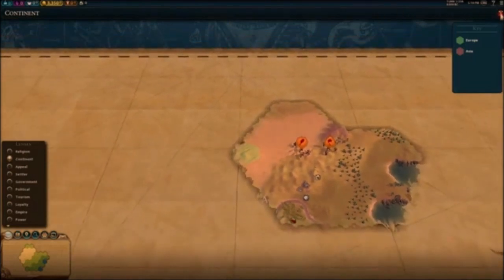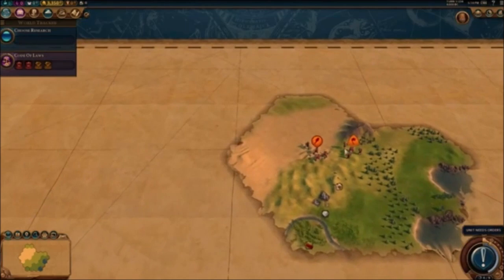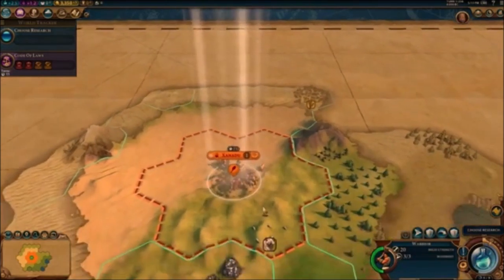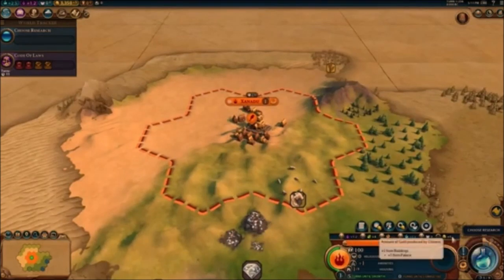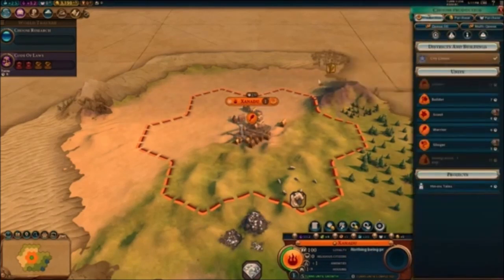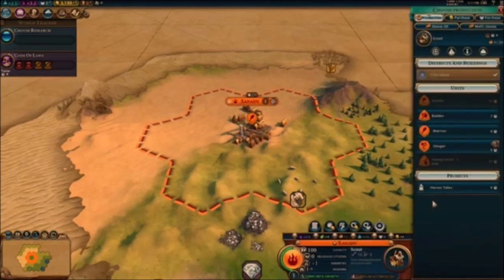We're settling our first city right here — Xanadu. We're going to equip all the bonuses and buy the Monument right away. First production is going to be a Scout. I'll show you the Heroic Tales focus — that's one of the new things where you focus on it and eventually get a hero as a random event.